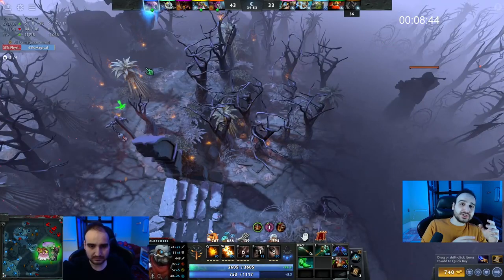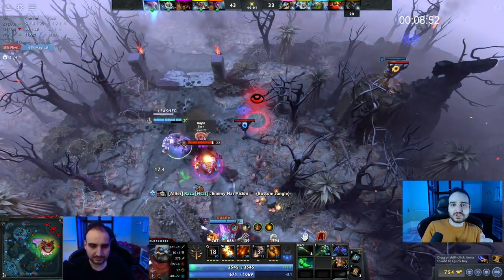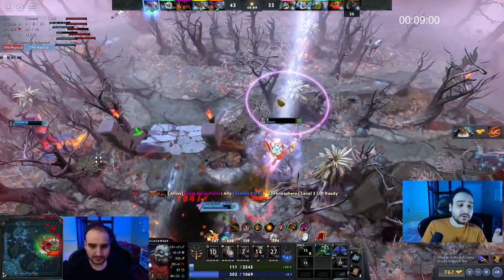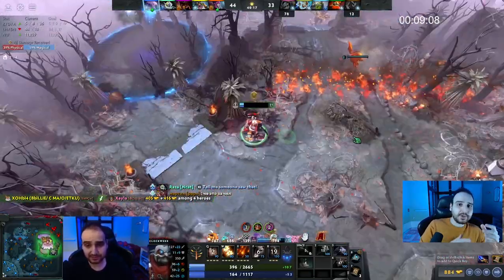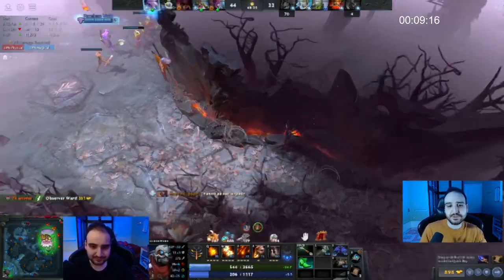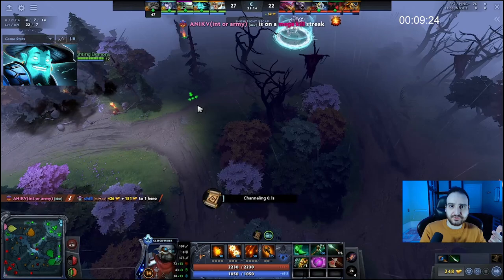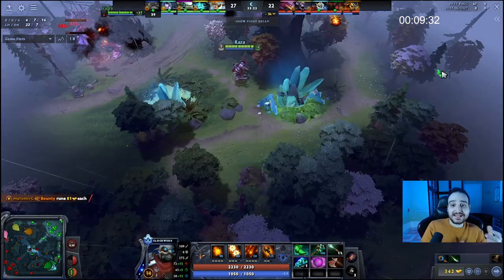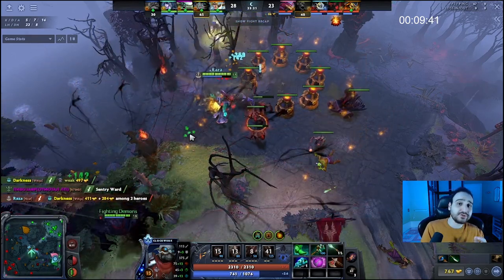A really cool idea is you can force BKBs. For example, versus Sven or Lifestealer, you hookshot, Battery Assault, cog — and if they use BKB, you just force it out then leave them trapped inside the cogs. That's really powerful, especially versus Juggernaut, Lifestealer, or Sven, who struggle inside the cogs — and if you have the cog talent it will take their whole BKB duration to get out, leaving them exposed. You can also hookshot into cog and push enemies out with the cogs — this is really good versus Storm Spirit, Puck, or any mobile hero. It gives your team enough time to come and lock them down.